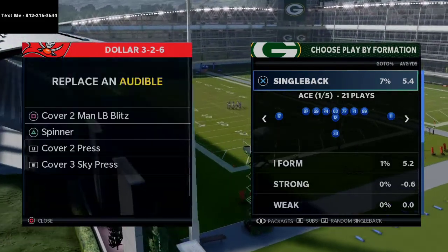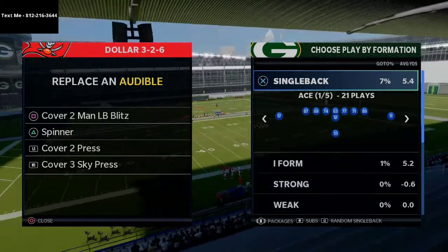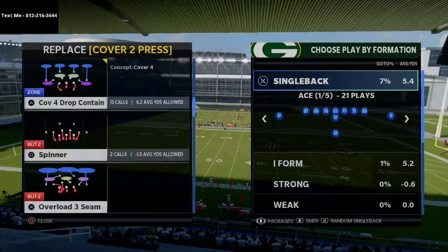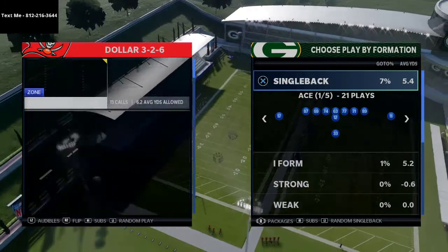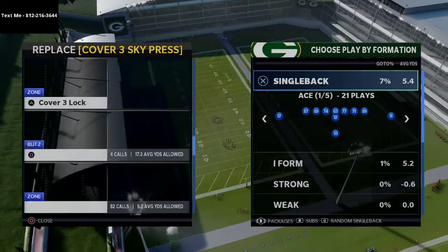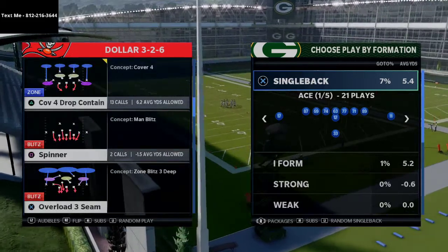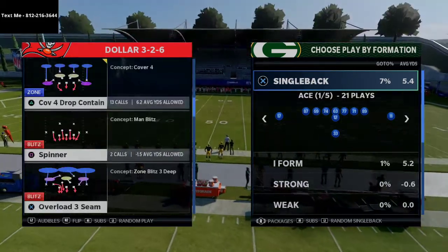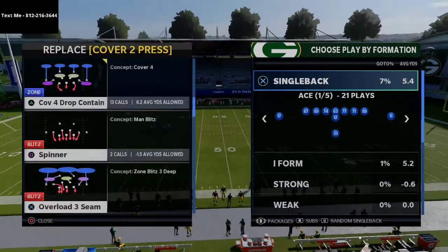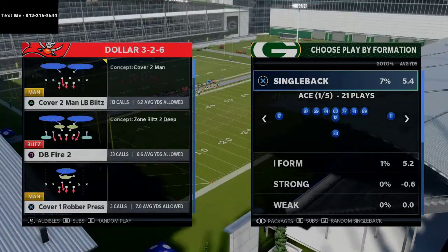The Dollar 3-2-6 audibles I like to set up are: the Spinner, Cover 4 Drop, Cover 2 Press, Cover 3, and Cover 2 Man. Instead of a regular Cover 3, I'm going to use Cover 3 Cloud Show 2 — I think it's very effective. You can sub it out for whatever coverages you prefer.